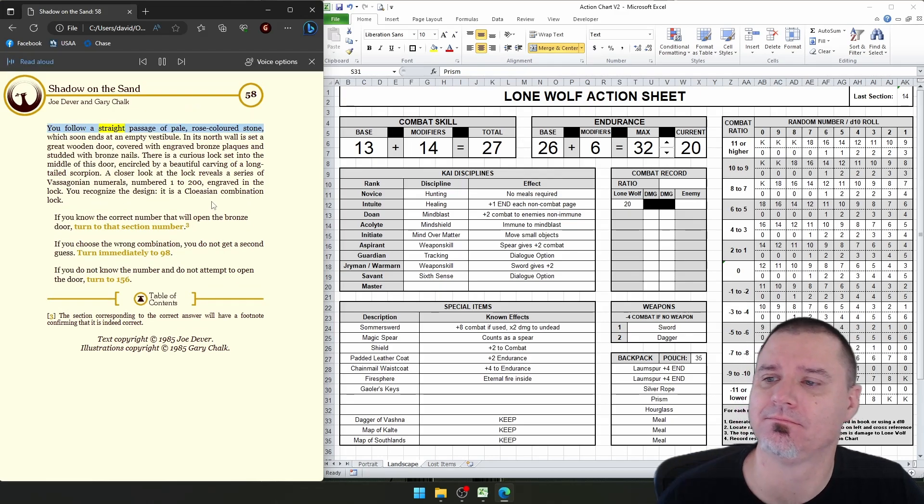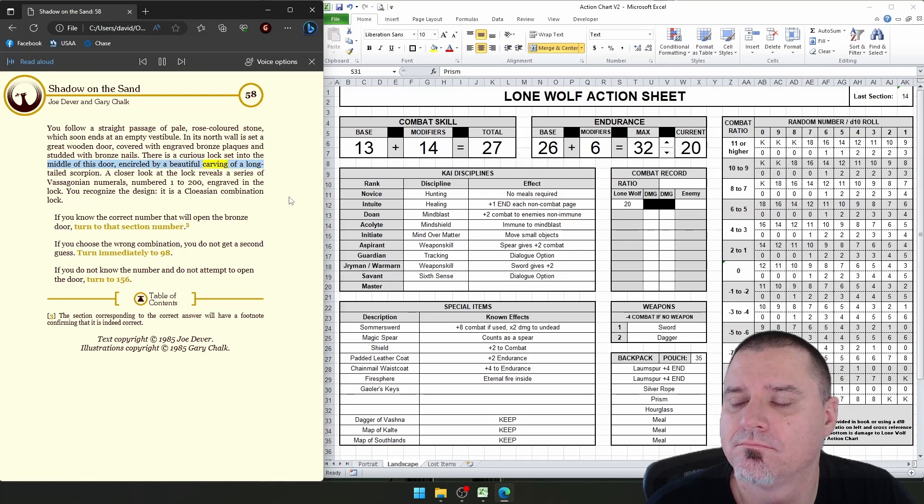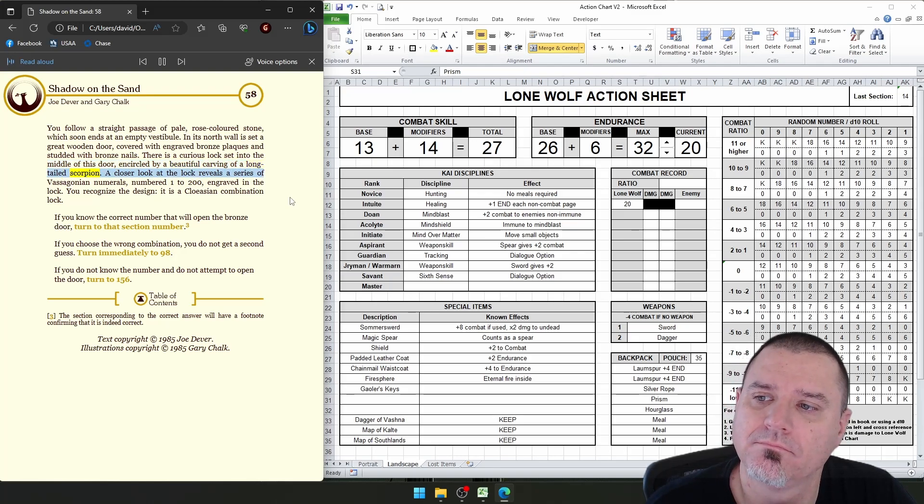You follow a straight passage of pale, rose-colored stone, which soon ends at an empty vestibule. In its north wall is set a great wooden door, covered with engraved bronze plaques and studded with bronze nails. There is a curious lock set into the middle of this door, encircled by a beautiful carving of a long-tailed scorpion. A closer look at the lock reveals a series of Vasagonian numerals, numbered 1 to 200. You recognize the design — it is a cloesian combination lock.